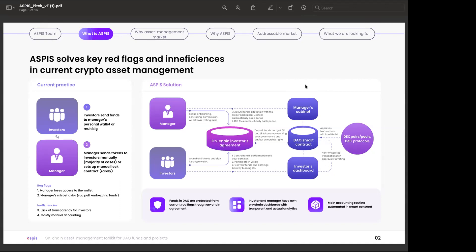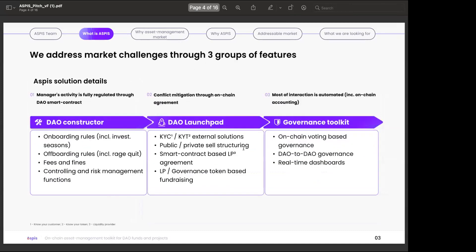Three main things: funds in the DAO are protected from red flags through an on-chain agreement; investors and managers have an on-chain dashboard with transfer analytics so they can see what is happening with funds directly on-chain; and main accounting routines are automated via smart contracts, so there's no need for a separate accounting function to track fund allocation, as everything is linked through the chain.